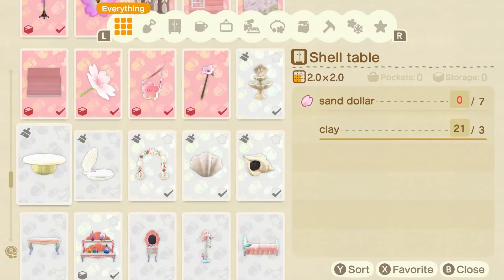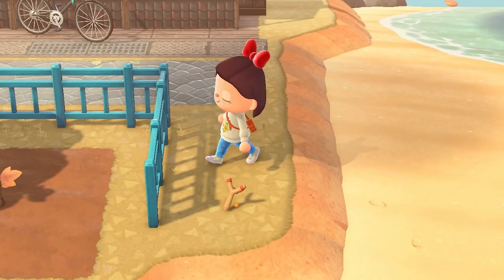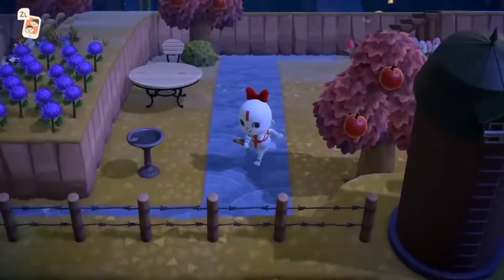Acorns and pinecones are used in a few recipes. These leaf piles are my favorite — they're awesome to add a nice fall touch to your pathways without needing a ton of different custom designs. If you're looking for seasonal recipes, get your slingshot out. They only appear in balloons and cannot be collected from bottles or from villagers.